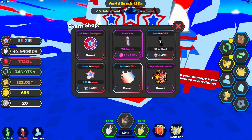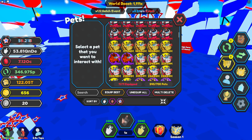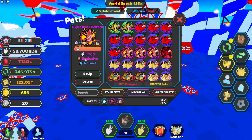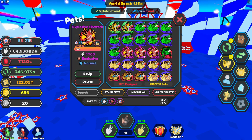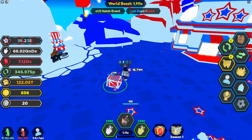Let's go overhead and look at the event pet in the shop. In my opinion, if you don't have rainbow godlies, this is worth getting because it is a 3,000 star bonus. I have some in my inventory — they are 9.9 billion damage and a 3,000 star bonus. The godlies are 4,000, so if you don't have any godlies yet and you can afford this one, I'd recommend getting it. It helps quite a bit when you're just starting out, and it's an exclusive so you want to get it just to have.